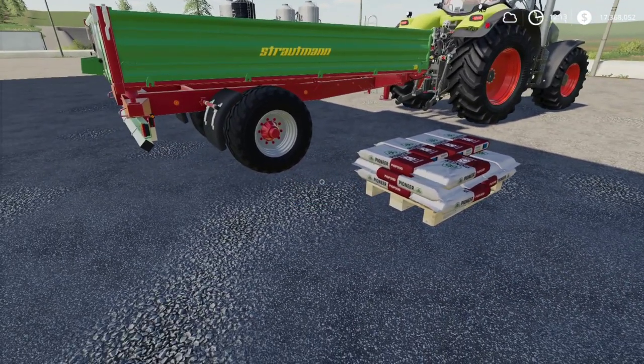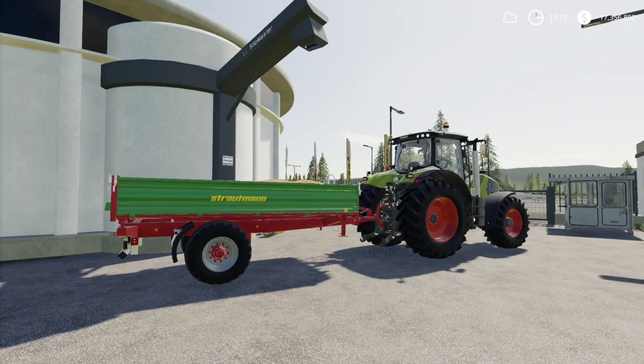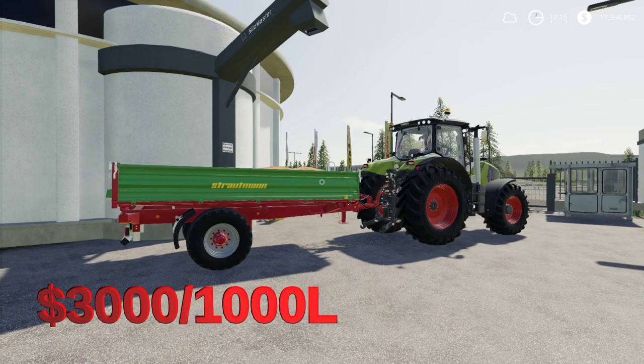Next we're going to look at a couple of modded buy points where you can buy pig feed in bulk. The first option is here in the No Man's Land modded map by Alien Gym — a bulk buy point where you can buy a lot of different things. I was able to buy 4,000 liters of pig feed for $11,199, which divides out to right around $3,000 per 1,000 liters — a fairly expensive price.